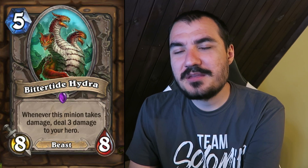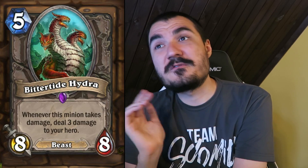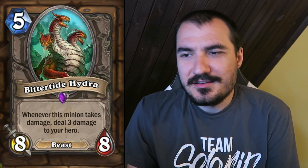Bitterscale Hydra: 5 cost 8/8 Beast. When this minion takes damage, deal 3 damage to your hero. I kind of see this as the Fel Reaver of the set. Fel Reaver was really powerful in GVG — aggro decks would drop it on turn 4 or 5 and that was kind of a game-winning scenario. This is very similar to that, but I think the game has power crept from that quite a bit and this just isn't going to work anymore. It's also a bit of a risk to run in Arena.